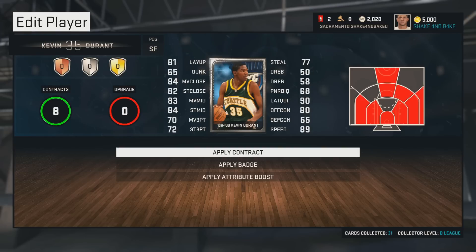His layup's nice. His dunk is kind of weak, but his moving mid and standing mid are good, which means I can move around, kind of fade with him. And look at the hot zones — holy crap, he's on fire! He's also got good lateral quickness, which means he'll be nice on defense.